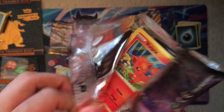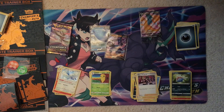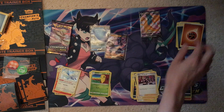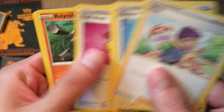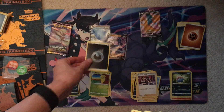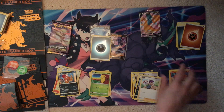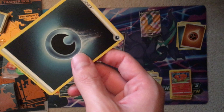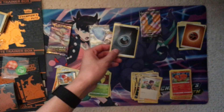Second to last pack — oh my god, this went too fast. Is this eight or ten packs? It was ten packs. This is an unfortunate box. Got a reverse dark energy — that's nice, I'm going to sleeve that energy. And then five commons. A reverse energy out of three, five — I'll count that as a hit, sure.